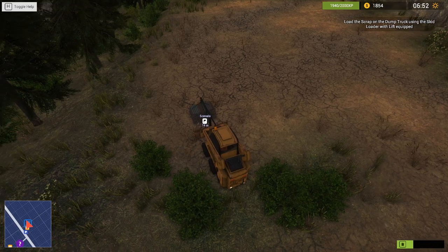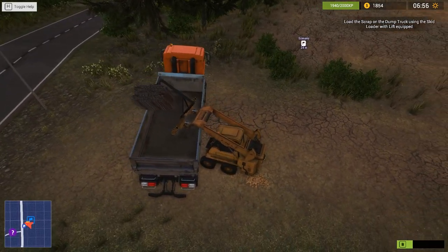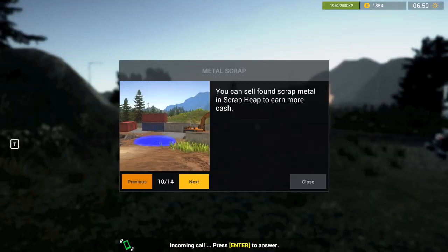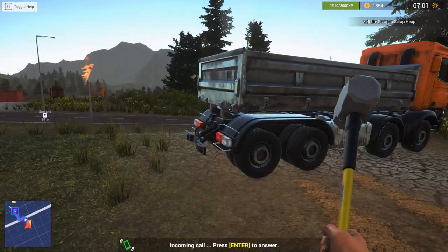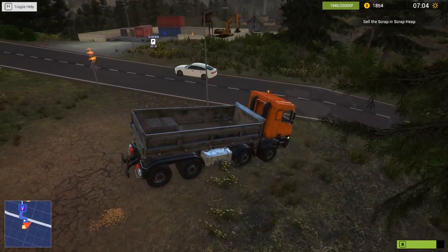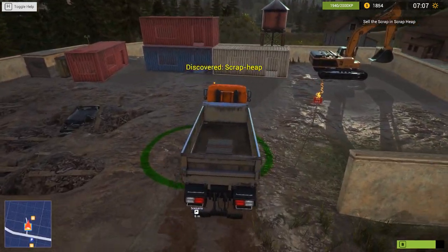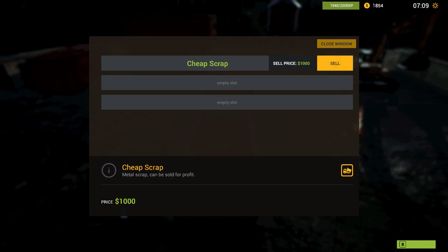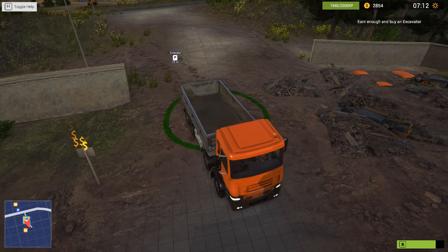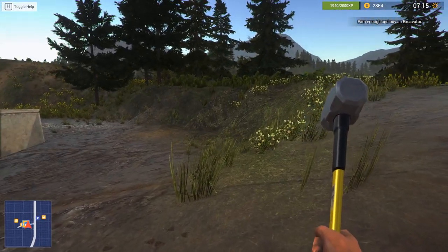We just load it in here. Boom, baby. Now the task is to sell the scrap at a scrap heap — you can sell scrap metal at the scrap heap to earn more cash. Drive the dump truck to the nearby scrap yard and sell the load. Simple enough. We get out at the scrap yard and... a thousand bucks? A thousand bucks for that?! There's an excavator on the list of machines to buy — one of my favorites. I've seen these scrap piles all over the place. Holy smokes, that's a ton of money.